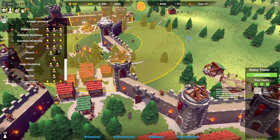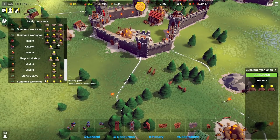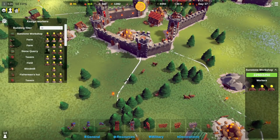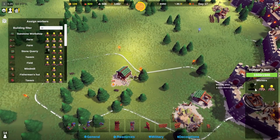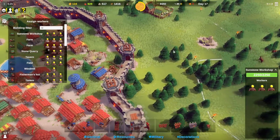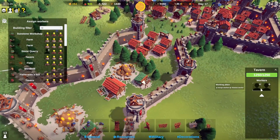Oh, they're coming in from over here too — that's exciting because I have trebuchets everywhere over here. I also love that I'm so expanded now my assigned workers list doesn't fit on screen anymore, so I still have to manually check everything since workers magically vanish sometimes. I think they actually die — look, there's a hunter that didn't show up. Or maybe they just quit on me.